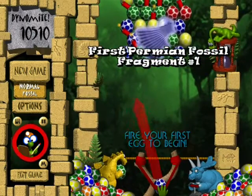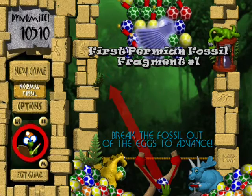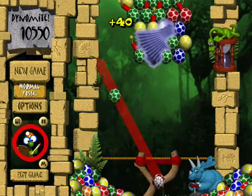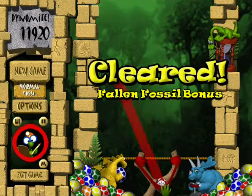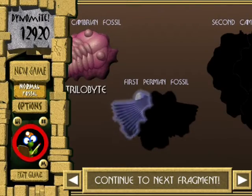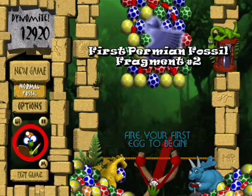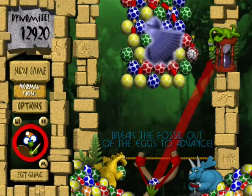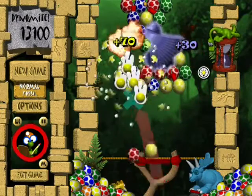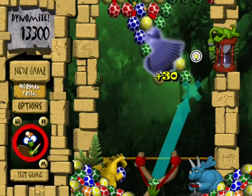But moving on to the first Permian fossil, we're back to four egg colors. And we get 30 seconds per cycle in this one, but the eggs are moving at a rate of only about 12 seconds per row. Fortunately, that arrangement was pretty easy to deal with. Continuing to the next one — once again, 30 seconds per cycle and about 12 seconds per row as far as speed goes. And of course, we have a few more eggs to get out of the way for this one.